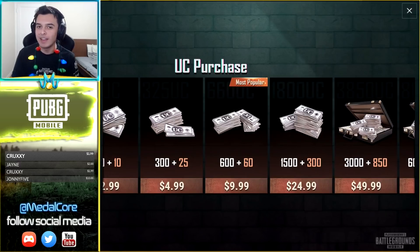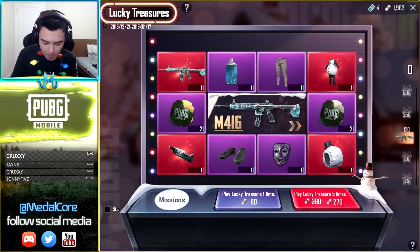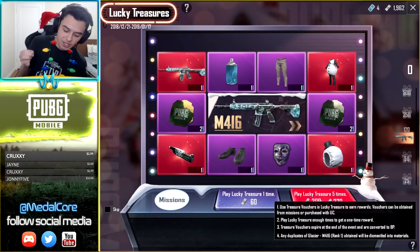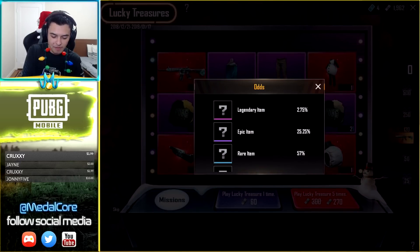How's it going everybody, my name is Metalcore, welcome back to another PUBG Mobile video. I didn't expect to make this video, but I kind of assumed something like this would release in the game. Right here it's the Lucky Treasures — they had something like this during Halloween and I got really lucky getting the weapon skins and the legendary item. You can click on the question mark and it shows you what this is: use treasure vouchers and lucky treasures to earn rewards. Vouchers can be attained from missions or by purchasing. I completed all the missions — it seems like you get four vouchers a day, so every other day you're able to get one free pool, which is really cool.